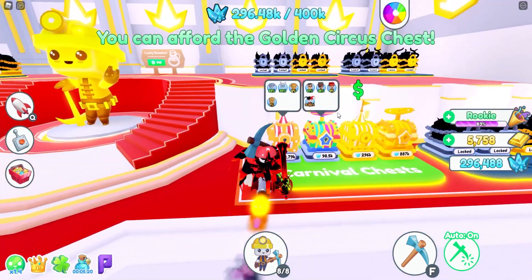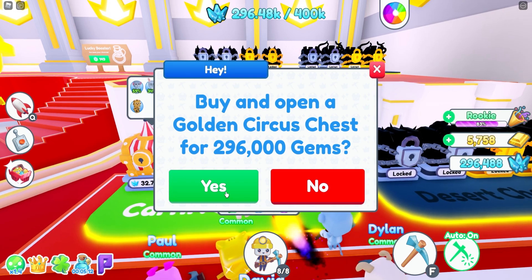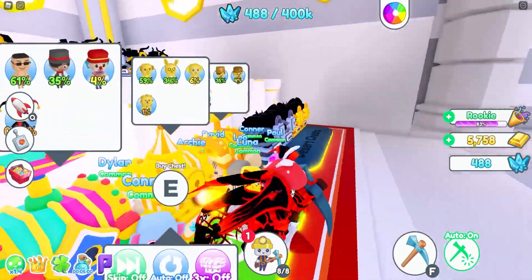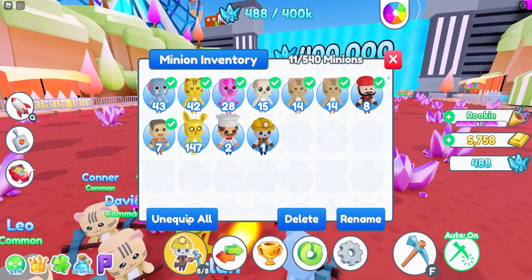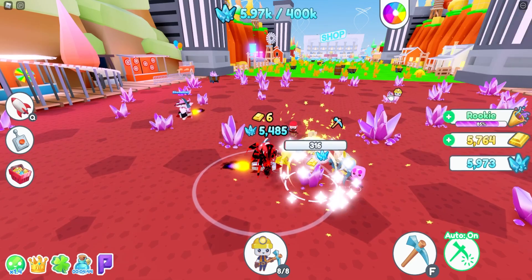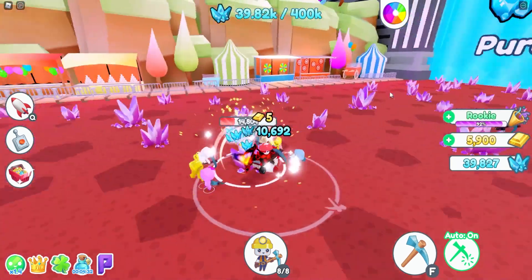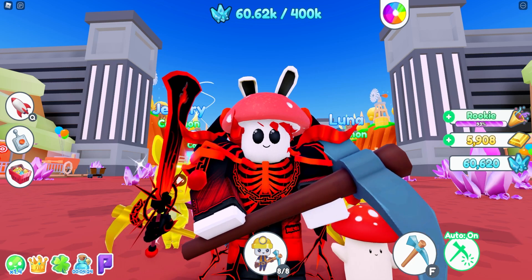It's the golden circus chest, guys! Let's buy one — and after this it'll be the end of the video. Make sure you like the video, subscribe, notifications on. I'm gonna keep playing after this. Three, two, one — we got a rabbit, common! That's actually the second weakest one, so that's pretty good. Let's teleport over to the carnival area and equip it — 147 damage for that one unit! That doubled my team damage with just one unit. That's insane! But that's it for this video guys — smash the like button and I'll see you next time!